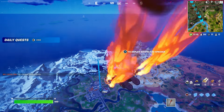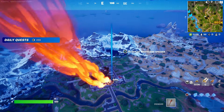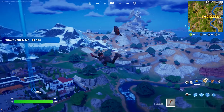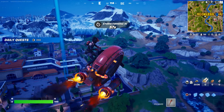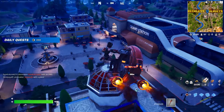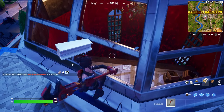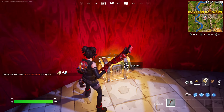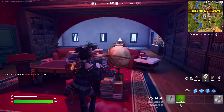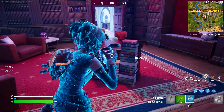Once you jump out of the battle bus, we're going to try to open at least two chests. I'm going to show you some locations where you can basically find two chests. Please be patient — I'm opening my glider. Just be careful of any players that come your way; you don't want to die. We're going to go here to open at least two chests. Once we open one chest, let's open one more.